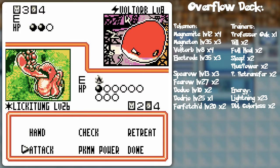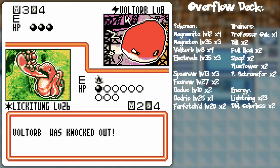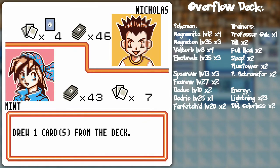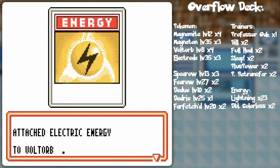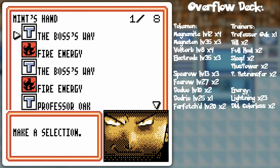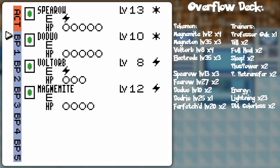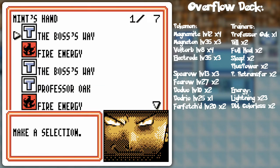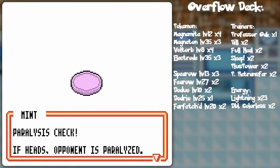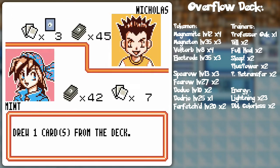I'll put energy on Moltres just to make sure I have some sort of attack going. Paralysis is nice, but the Voltorb is knocked out. Maybe I should have Energy Removed that Spearow — I don't know. Lickitung has a lot of health and I have the colorless Pokémon here because they're high HP stalls. I'm probably better off just continually using Tongue Wrap and saving the Energy Removal for when I really need it.